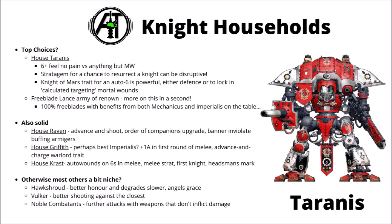Besides Tyrannis, other popular picks include House Raven — advance and shoot, plus the Banner of Violet as a nice buff to armagers. House Griffith is maybe the best Imperialist one, giving plus one attack in your first round of combats, which synergizes quite nicely with wanting to rush into melee, and their advance and charge warlord trait means a Gallant can just be hurtling towards the enemy at breakneck speed. House Crass for the Mechanicus gets auto wounds on sixes in melee, a first night upgrade for some rerolls, and the Headsman's Mark for more damage against vehicles and Titanics.